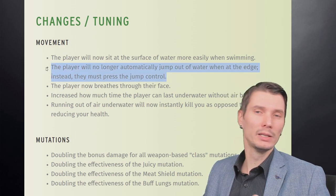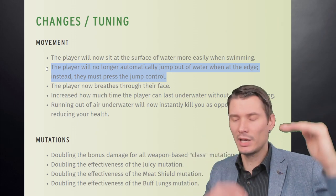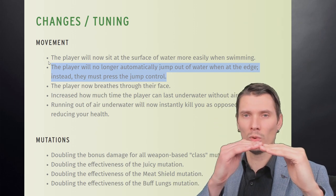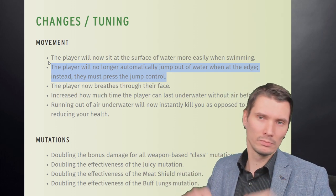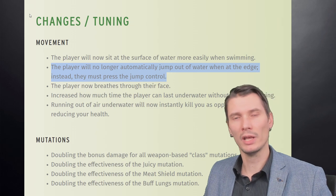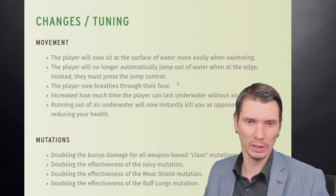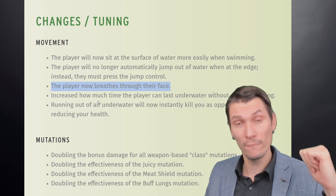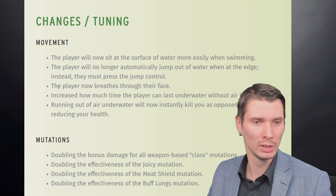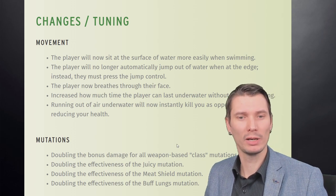That jumping-out issue was one of the biggest problems, because the leaves are kind of above water level and you end up underwater a lot. They need to polish this as soon as possible. Whenever you need to jump out of water at an edge — not a beach but a side of rock — it's really a problem, especially when a fish that insta-kills you is right behind. So being able to jump out is critical. Also: player now breathes through the face.